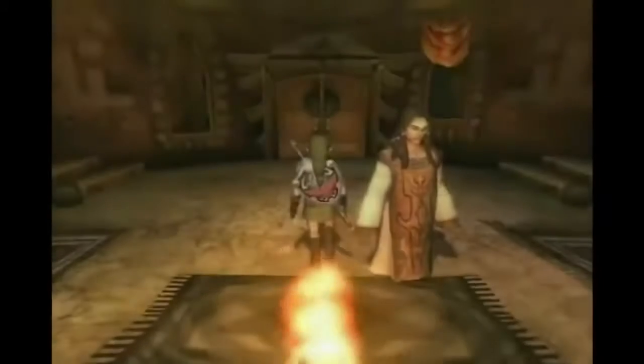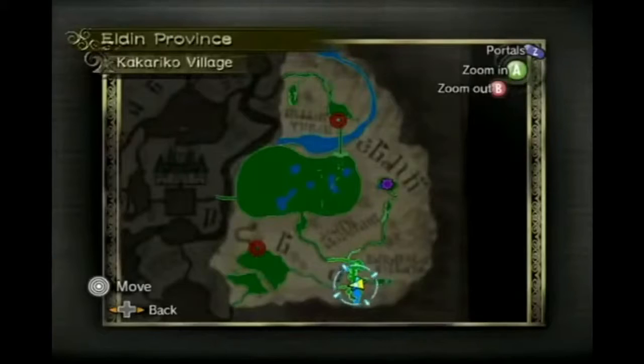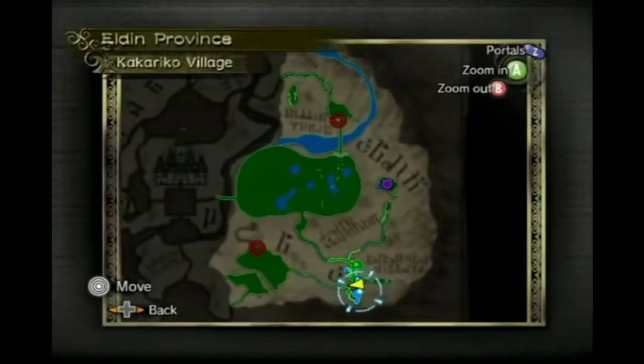Welcome to part 26 of Let's Play The Legend of Zelda: Twilight Princess. This is Ron Moore along with Tibbs. Alright, now we are leaving Tatanka's home again. No class, no style! And this is taking a while to get to the sky people. Well, you gotta go through hell first.